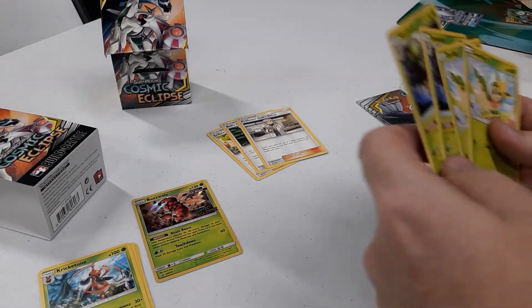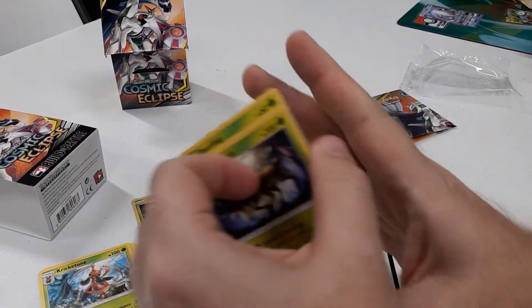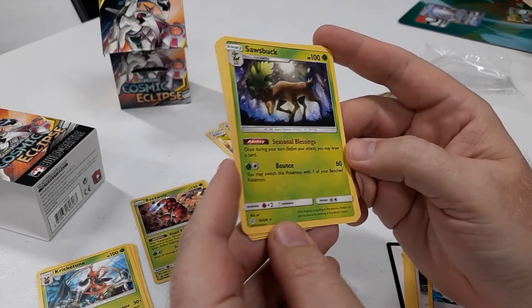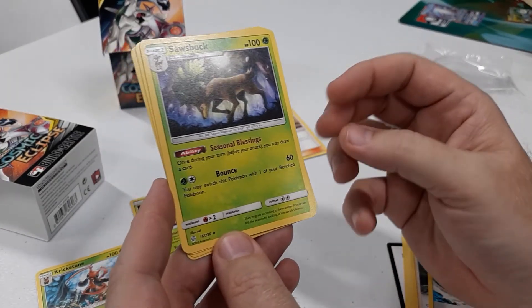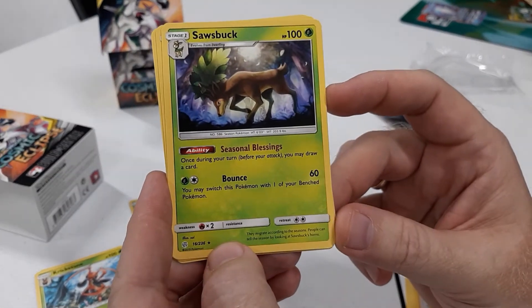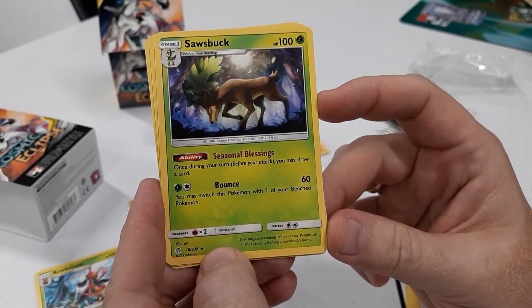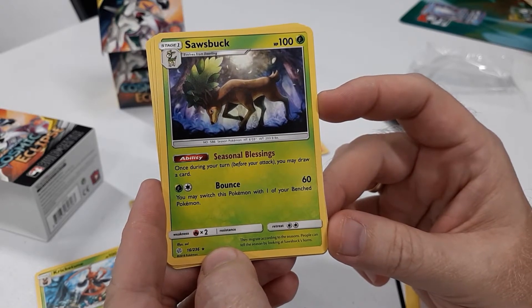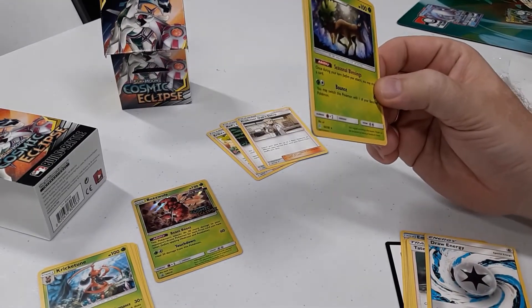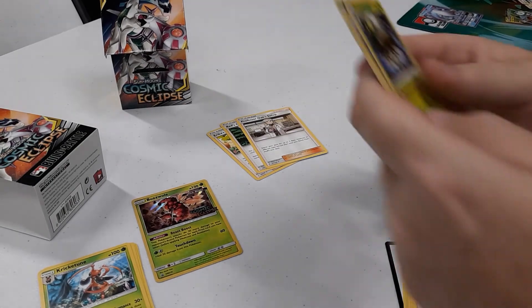My next line is a 2-2 line of Deerling and Salzbuck, which I think can be a very pesky non-GX attacker in this format. Its ability, Seasonal Blessings, lets you draw one additional card each turn — and it's stackable, so the more you have in play, the more cards you draw. And Bounce takes me back to the days of Donphan with a solid hit-and-run attack — it does 60 damage and then you switch Salzbuck back to the bench.